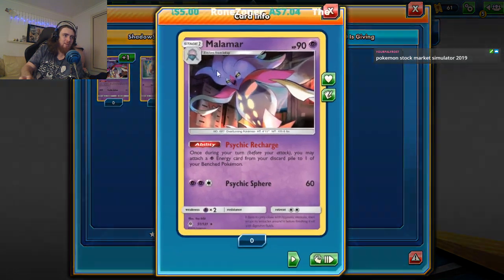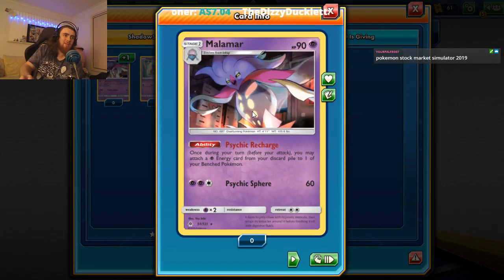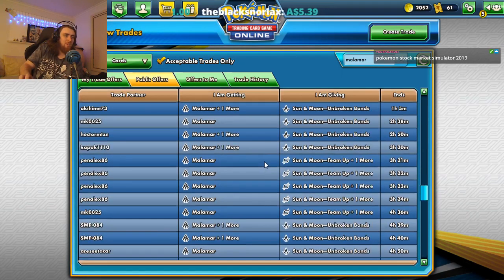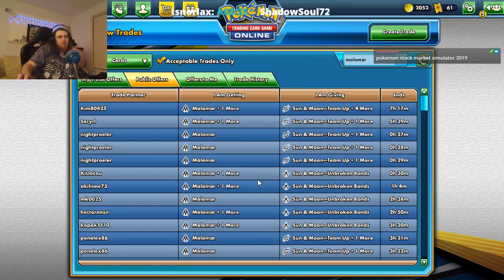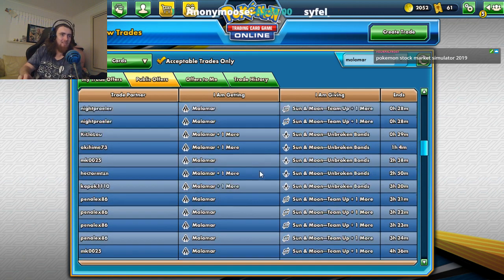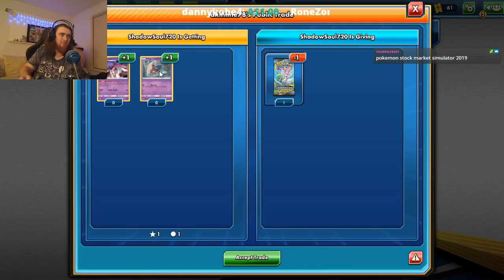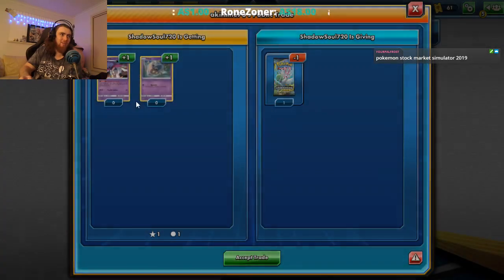It doesn't look like we're going to be getting any of these Malamars anytime soon, which is pretty annoying. But that's fine — it gets rid of an evolution line in our deck, makes it a little bit shorter, and that's space we can use to gather up energy the natural way.